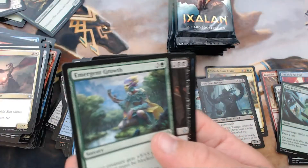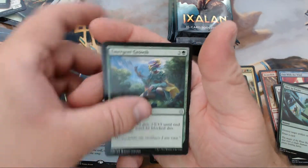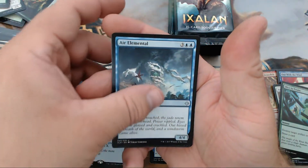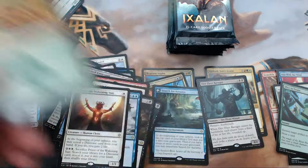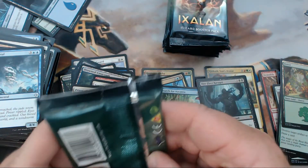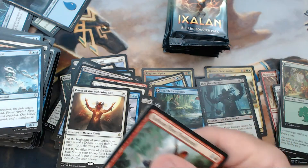Oh, we got a shiny — at least we know we got that much going for us. We have Emergent Growth, Bishop of the Bloodstained, Air Elemental, and our rare is Priest of the Awakening Sun, and then a foil Forest.